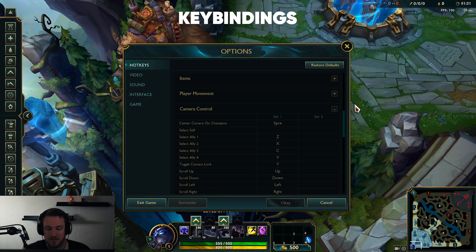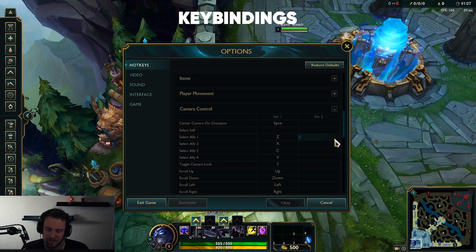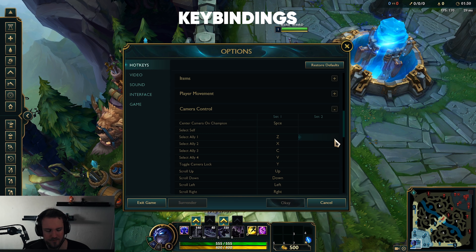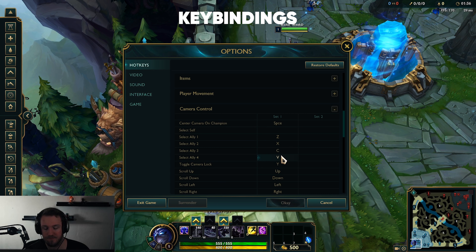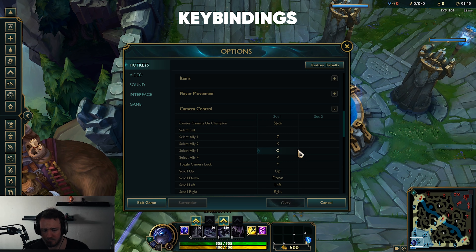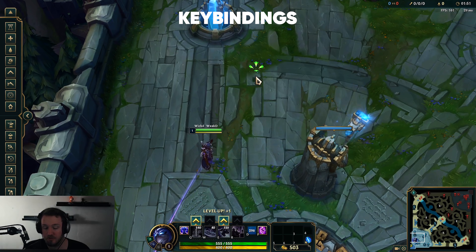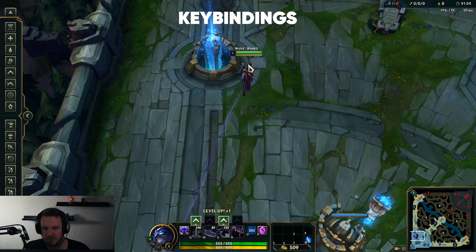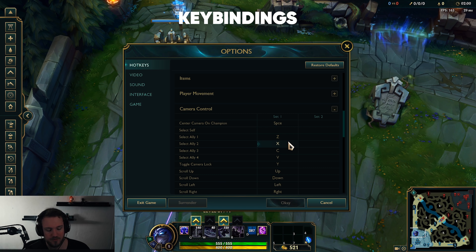Shen is different from every other champion in that you need to focus on being all over the map at all times, so keybinding is very important. Your F keys are extremely important, but I think F keys are terrible to click, so I rebound mine. I have X, C, and V set to target my allies, and spacebar to target myself. Being able to look around the map quickly without losing your focus helps you execute good ultimates quickly, which adds a lot of skill and will get you a lot of elo. Make sure your keybinds are easy to click consistently without disrupting your lane.